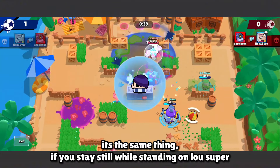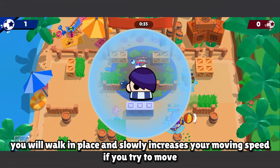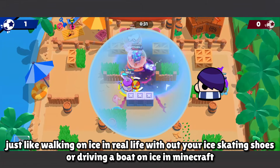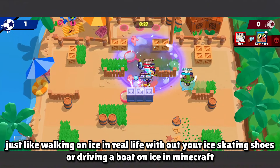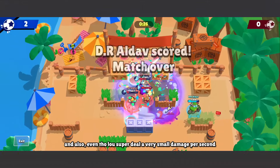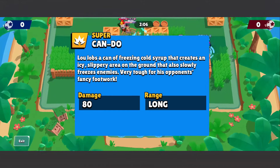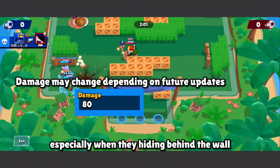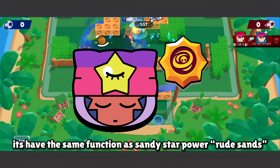It's the same thing if you stay still while standing on Low's super — you'll walk in place and slowly build up moving speed if you try to move, just like walking on ice without ice skates or driving a boat on ice in Minecraft. Also, even though Low's super deals very small damage per second, it's still good to stop opponents from regenerating HP, especially when they're hiding behind a wall. It has the same function as Sandy's Star Power Root Set.